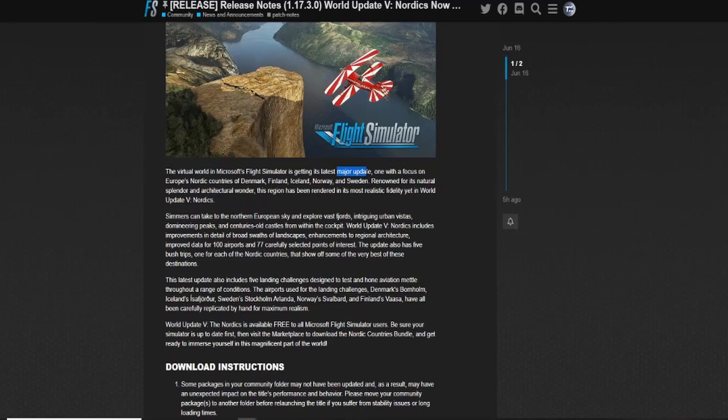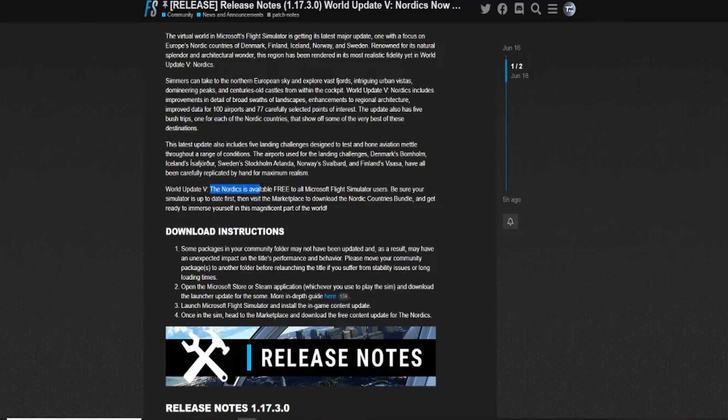Microsoft Flight Simulator has released a major update focused on Europe's Nordic countries: Denmark, Finland, Iceland, Norway, and Sweden. This is the first time Microsoft Flight Simulator has gone to these countries and developed their world. It's available free to all Microsoft Flight Simulator users — update first, then visit the Marketplace to download the Nordic countries bundle.